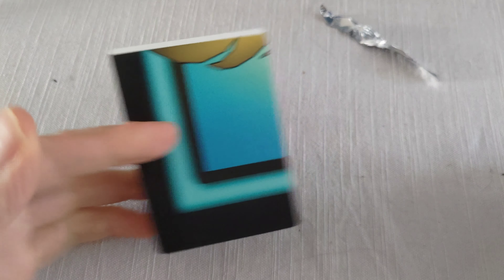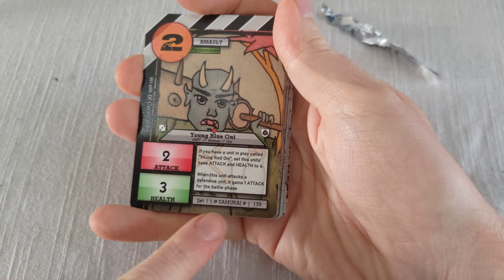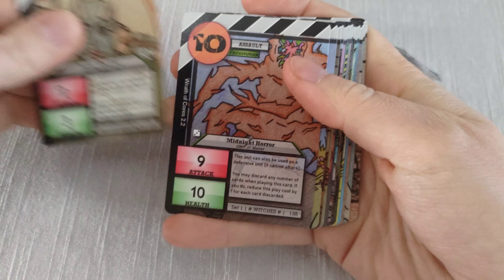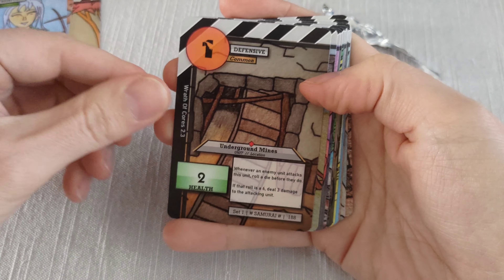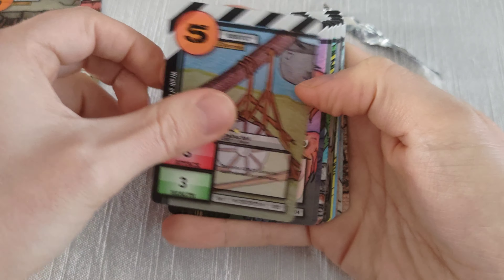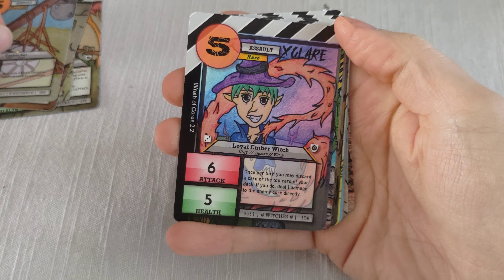In this video I'm just going to be opening just one booster pack from Wrath of Course 2.5, and then seeing what we're going to pull in it. And then at the end of this video I will announce the official release of 2.5. This is the new booster pack artwork — I'm loving this. I especially love the starlight type background on this, which is not part of the original card, but maybe I could make it a card in the future.